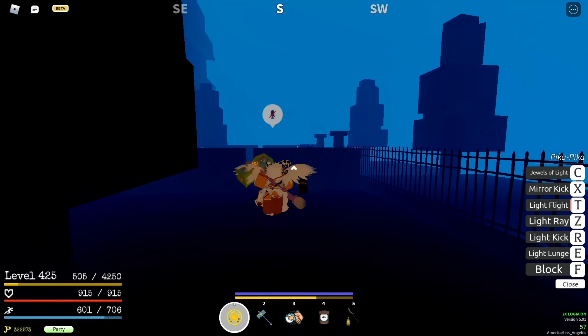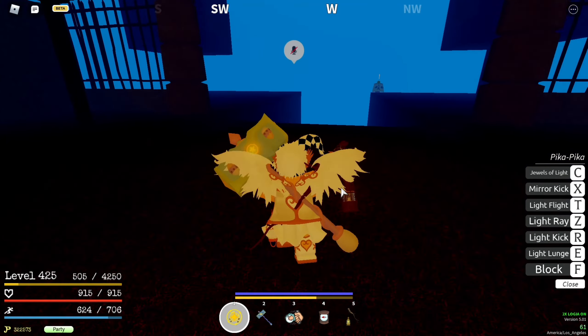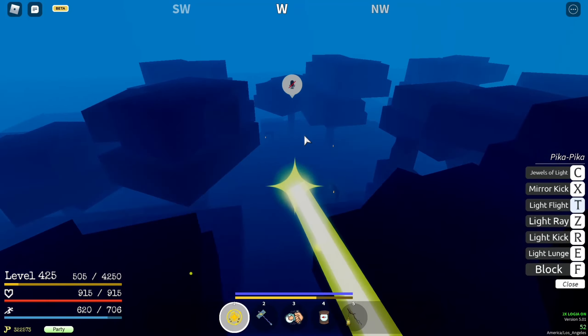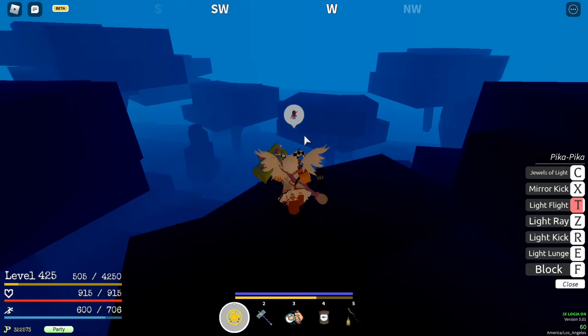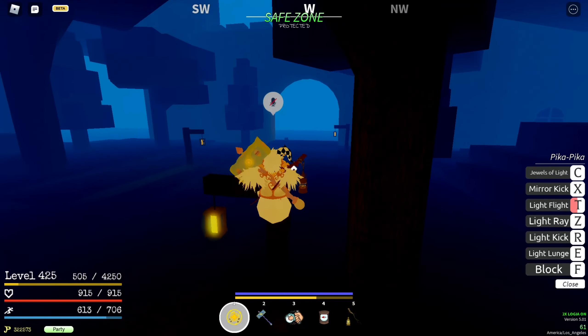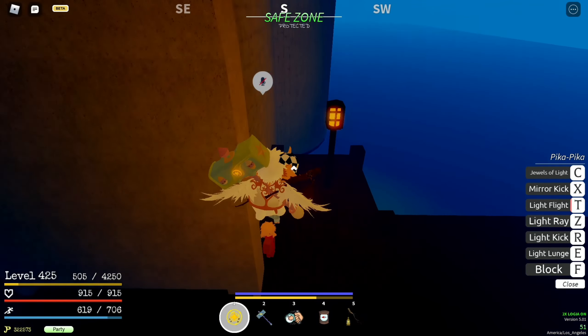Once you see these lights, that's how you know you're at the entrance. This is the entrance to the castle. To set your spawn you're going to go down here and just go straight, and follow the path. The spawn should be right here.